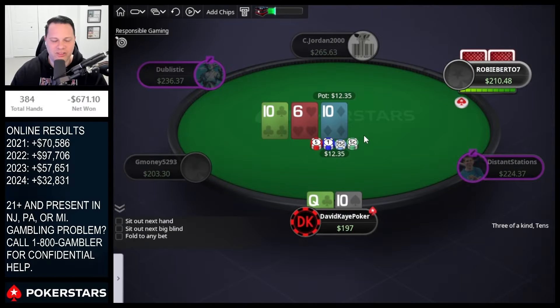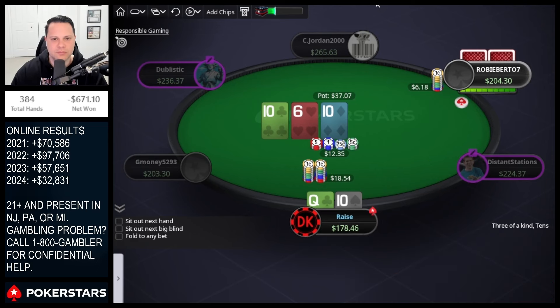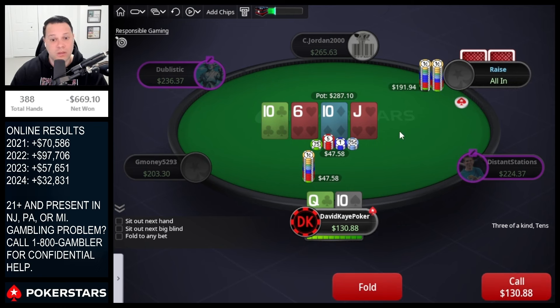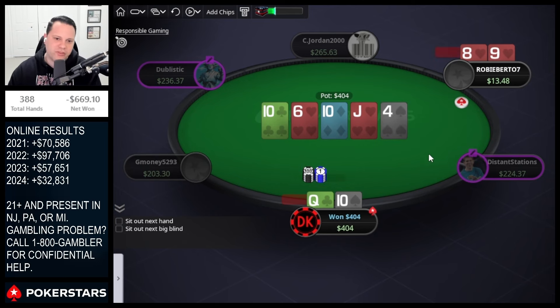Trips — hopefully goes a bit better this time. It's 10-10-6 and we'll go for the check-raise. See the call, go ahead and pot the turn. Nine-eight of hearts — they have a combo draw, we have sevens, and we do hold. Queen-ten is good.